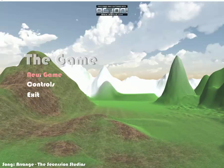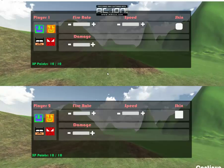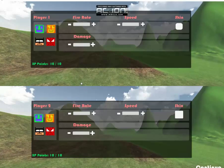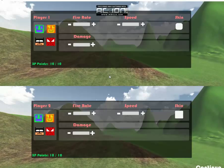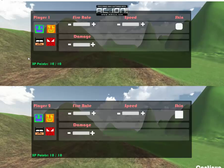Let's hit New Game to start a new game. This is a character customization GUI. There are currently four skins to choose from, and three characteristics for the player that includes fire rate, speed, and damage.